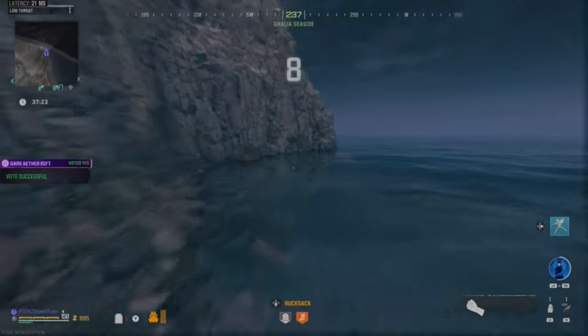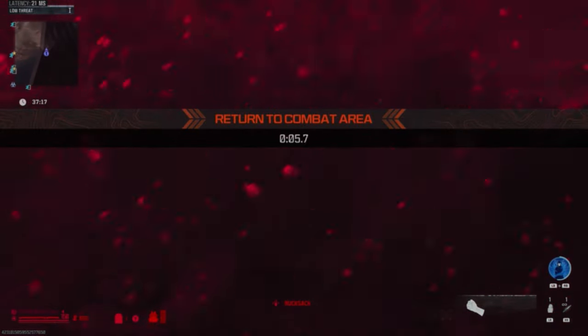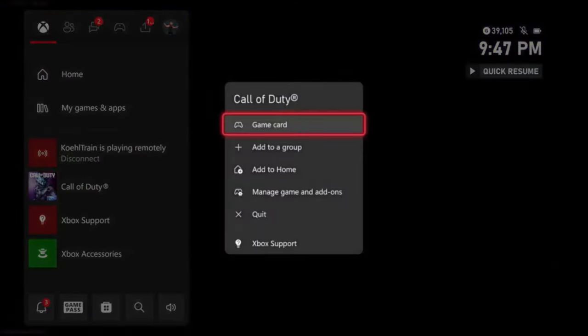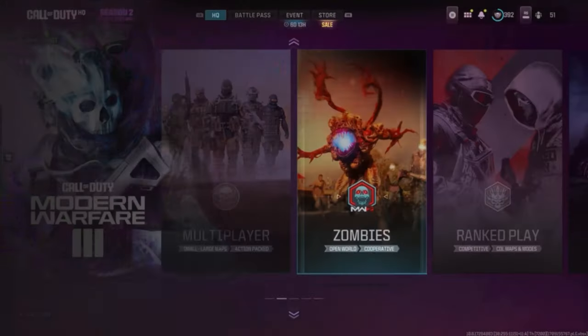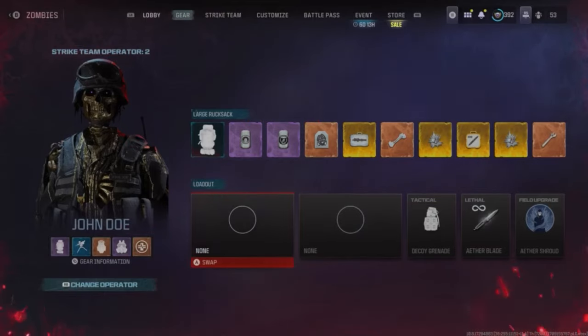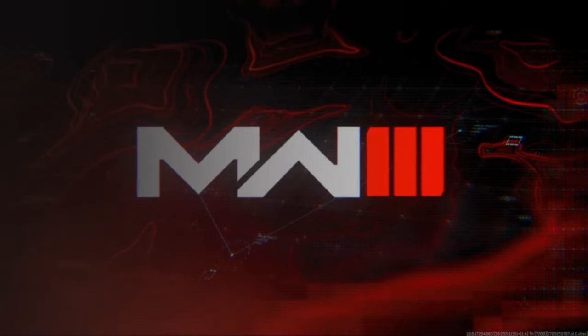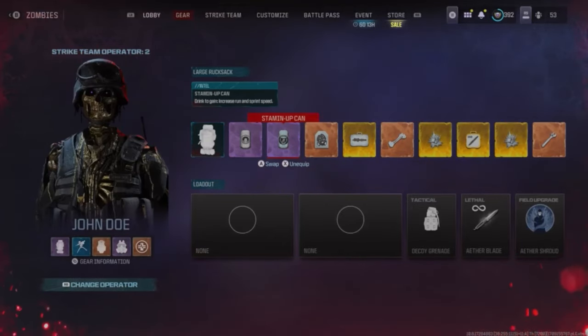Vote yes. If you do it right your timing should be at the 6th second, should be in the out-of-bounds area. This time I got the timing down perfect — I have my aether blade; I would have had an insured weapon if I came in with that. But it can't be perfect every time. Sometimes you have your insured weapon and all your stuff, sometimes you don't. But I have all my items and I have a tombstone set in the realm.